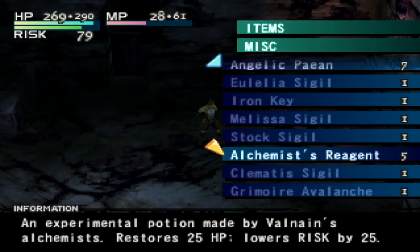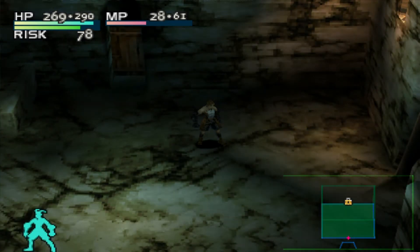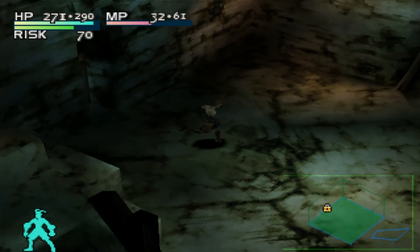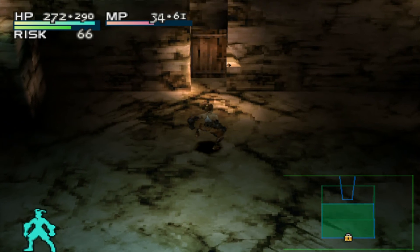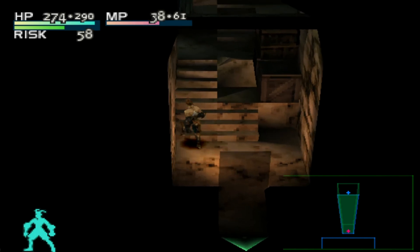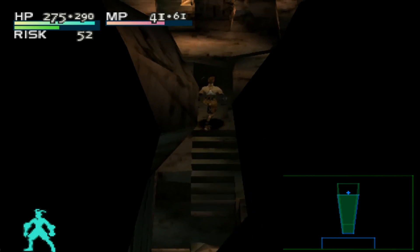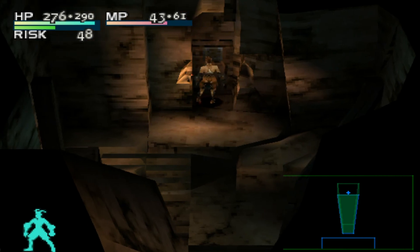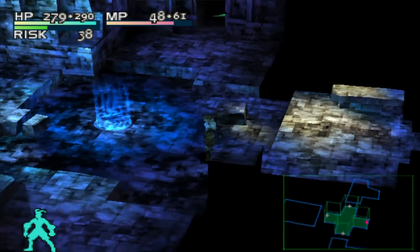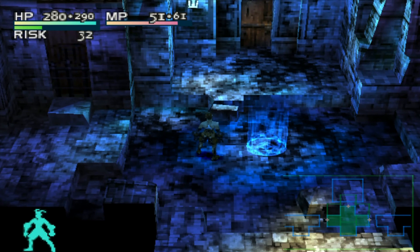The door is locked with an Aster Sigil, so we need to backtrack. However, after that gruelling battle and multiple deaths, I will end the episode here. If you are enjoying this video series, please do leave a like, comment and subscribe — helps me out a lot. Alright, I'll call the video here. Thanks guys for watching. This is Gene, signing off. See you guys in the next video.